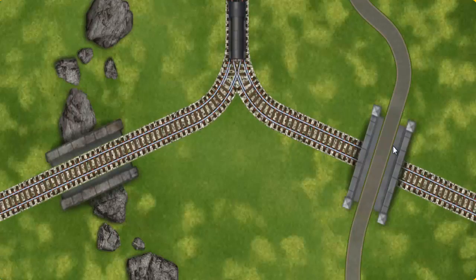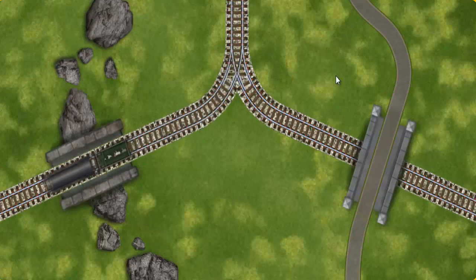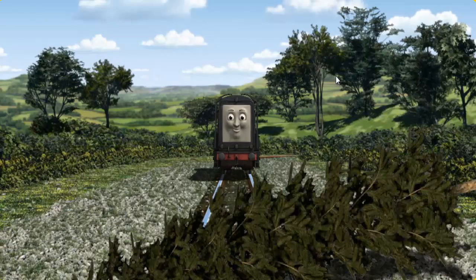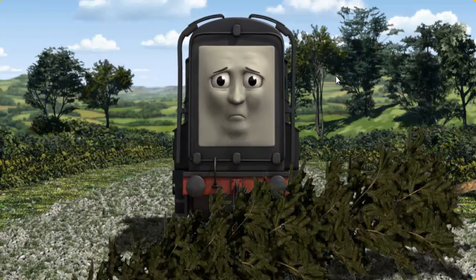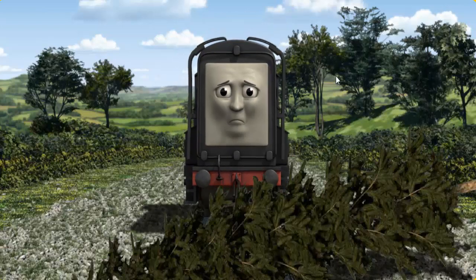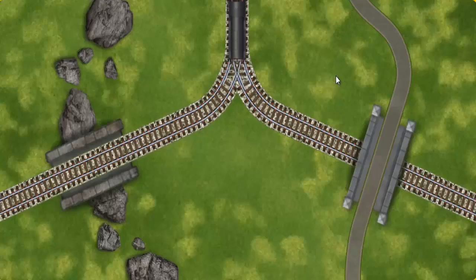Show Diesel the track that goes under the road. Diesel was on the wrong track. He would have to go another way. Find the track that goes under the road.